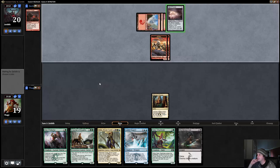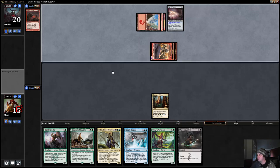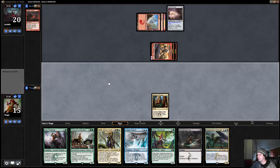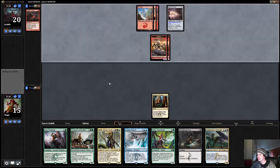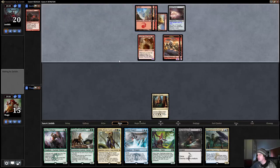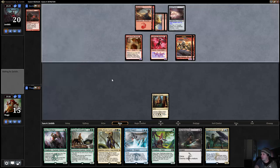If our opponent has anything like a Rabble Master... Hall of Triumph — yeah, that's kind of close. Now our Wayfinder doesn't trade, that's kind of a beat. A six-drop is not what we're really looking for. Now we take six, seven, eight, nine if he has another mountain. We drew three bricks and have basically no way to catch up at this point.